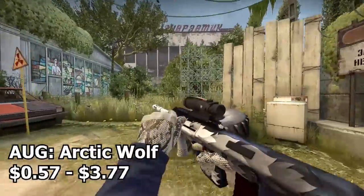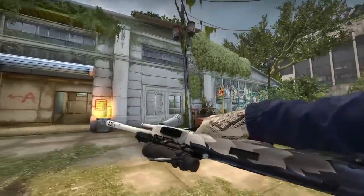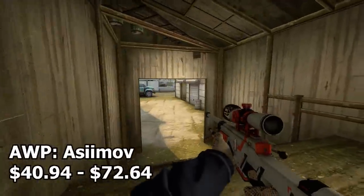Next up is the AUG Arctic Wolf. It's a really sick design with a decent amount of white on it, plus a cool little wolf printed on the actual skin itself. It's pretty cool.